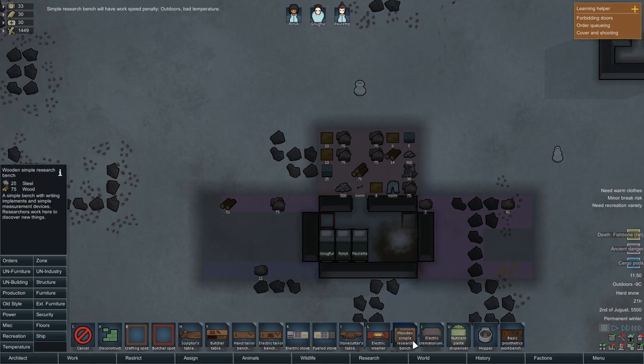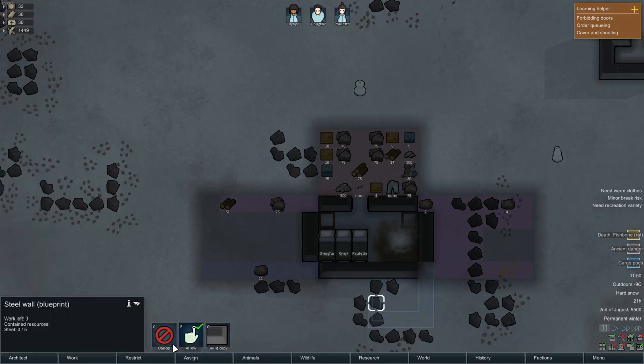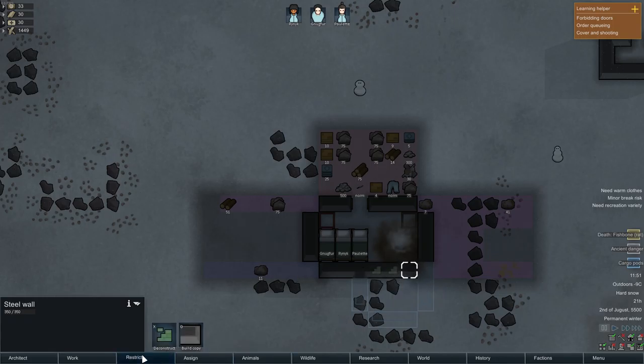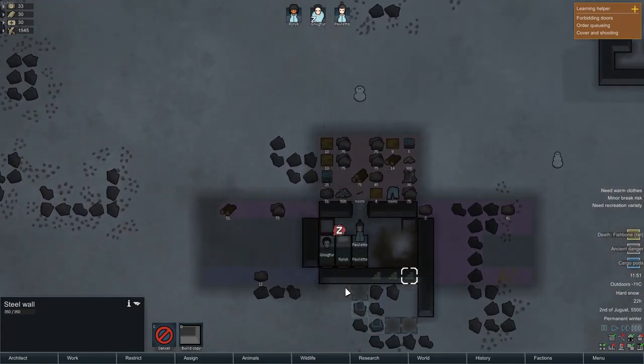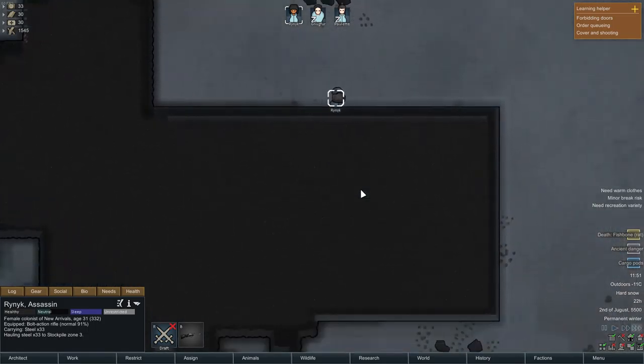Can we get the research bench inside? Pretty sure not. I mean I could expand the structure. But will the temperature be the same? That's my question. Cancel, cancel. Let's deconstruct this. Epic, so let them have some sleep. Where's Rick? Is she still there? Oh, she's still hauling stuff.